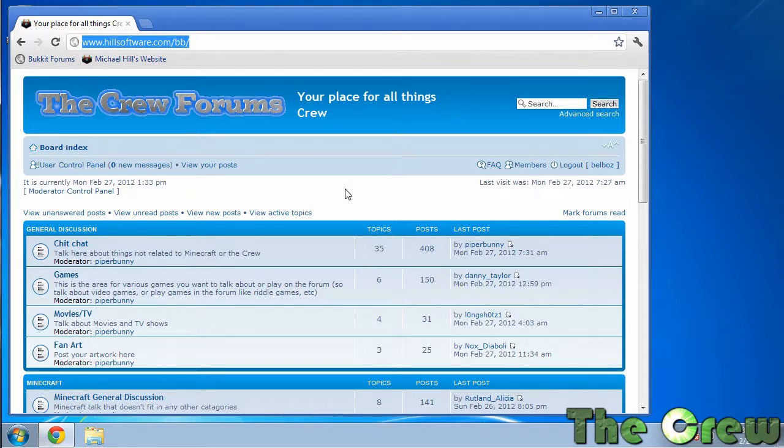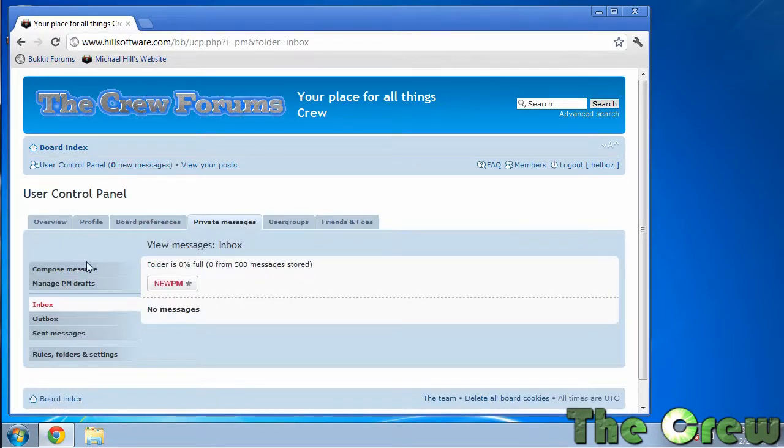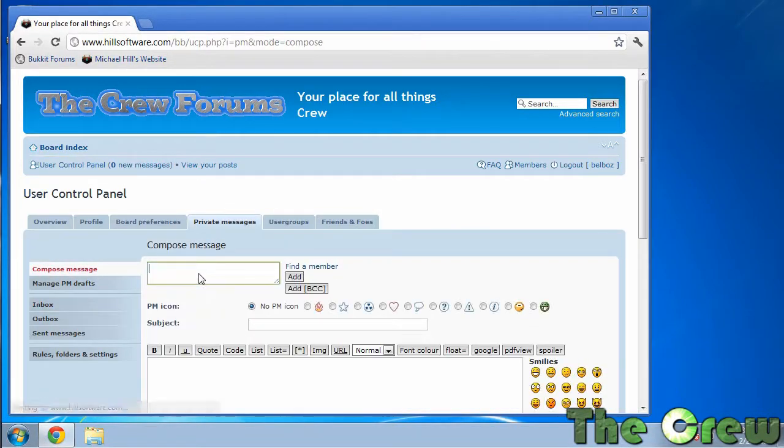Assuming you've got your map all prepared and zipped up, what you're going to want to do is go to your messages on the forum and hit new private message. Then here's where you can add Rutland Alicia, hit enter, then Danny Taylor. Then you can set the subject — for example, 'my map.'